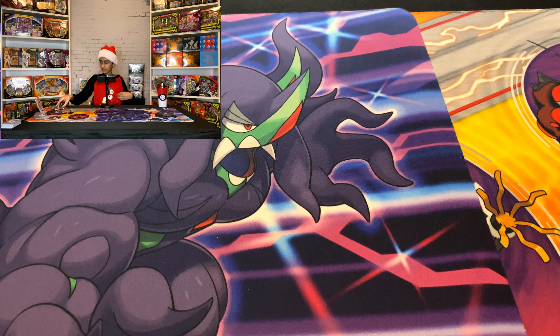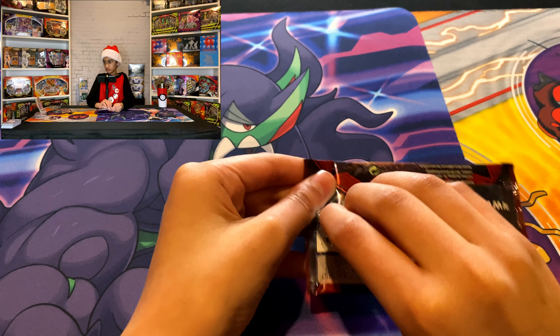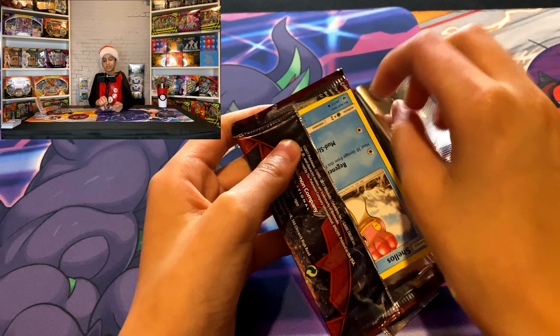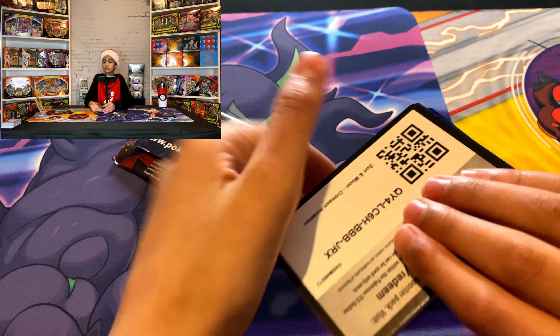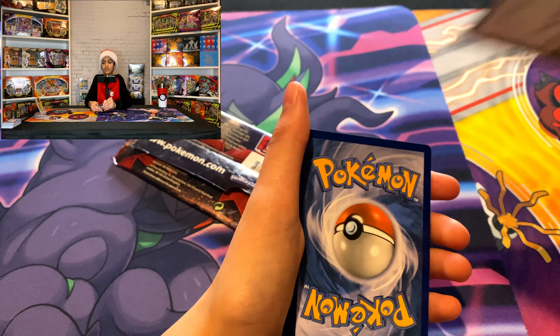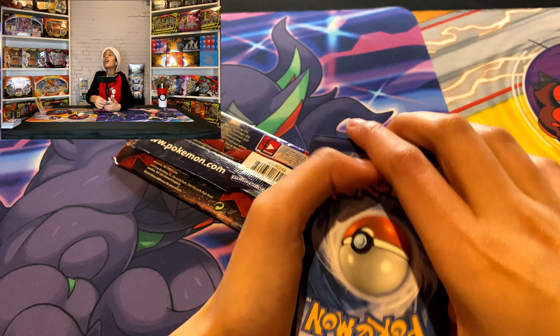Two packs left — let's see what we can get. I'm going to open Crimson Invasion and Sun and Moon will be our last one. There we go, come on — okay, there's a trainer code. Another Sun and Moon today! What is Sun and Moon today?